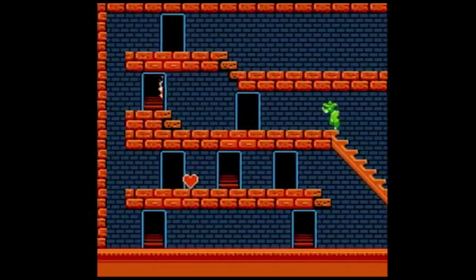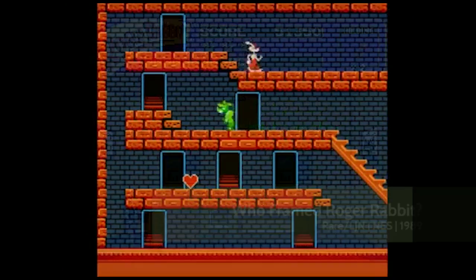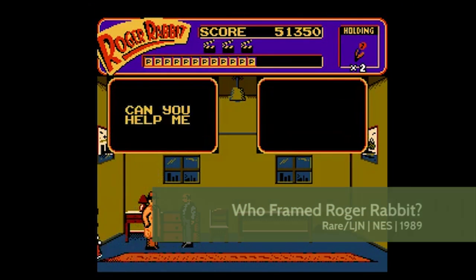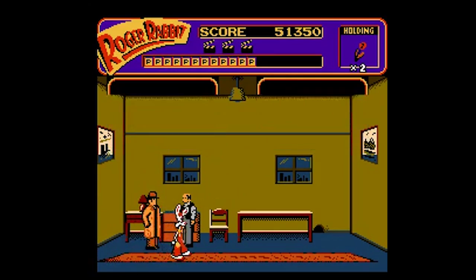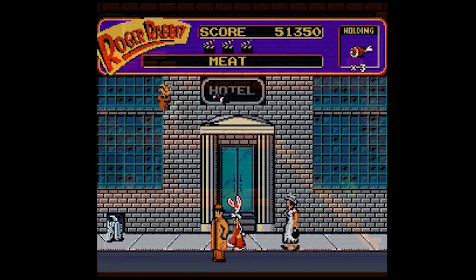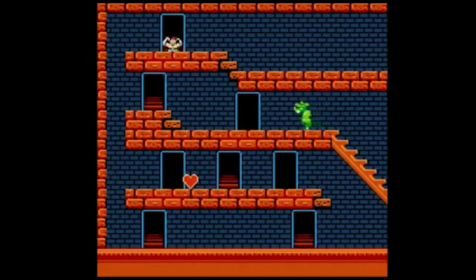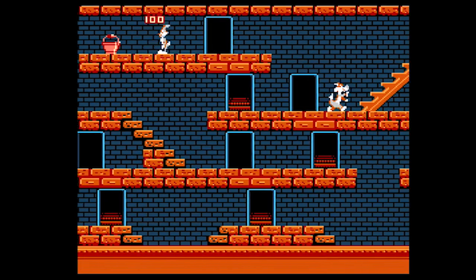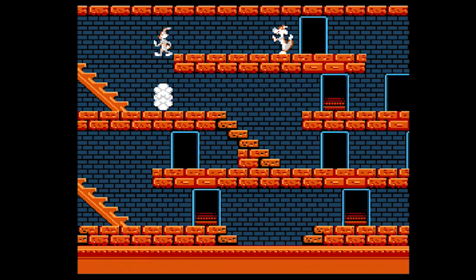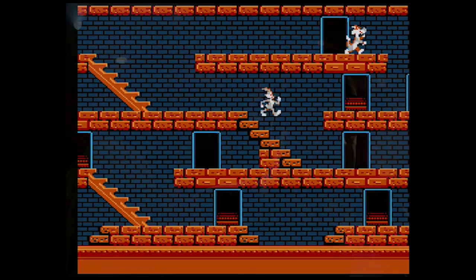Sadly, LJN had the rights to Roger Rabbit in the US, and hired Rare to create an ambitious but wildly uneven action-adventure game based on the movie. So Kemco tweaked the sprites for the US and made it into a Bugs Bunny game — because, you know, rabbits. The Roger Rabbit connection is pretty obvious if you look for it. The NES enemy sprites retain the colorations of Judge Doom's weasels, and even move like the weasels. The presence of punch gloves and falling safes also makes a heck of a lot more sense when you know that they were inspired by Roger Rabbit. All that's missing is a falling piano.